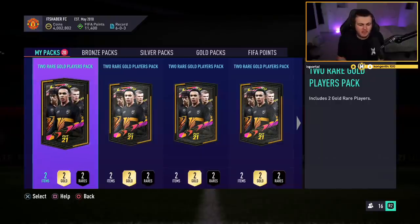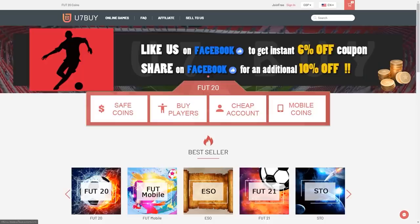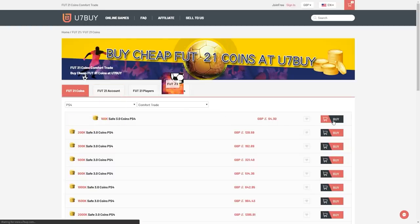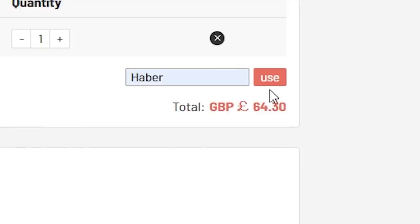How's it going guys and welcome back to a brand new video. Today we are opening 20 gold upgrade packs to see if they are worth it or not. For cheap, fast and reliable FUT coins, check out u7buy.com. There is a link in the description and use the code HABER to get yourself a discount on all of your orders.